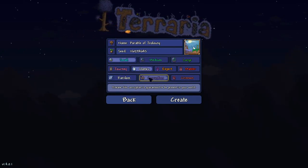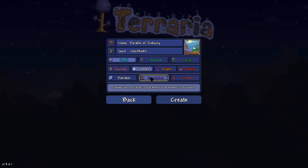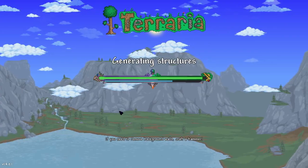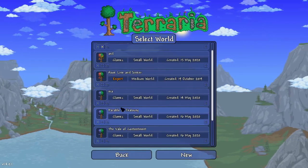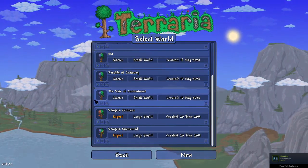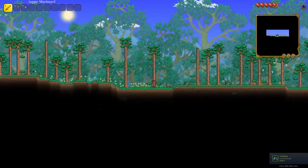At the start you want to play a Corruption world, as it's a lot simpler to learn and there's not so much variation in the enemies to learn about. Let's hop straight in. Once your world is created, just click play. Here you are.